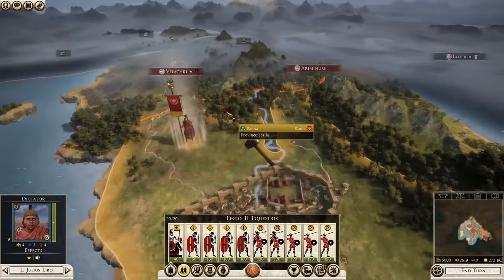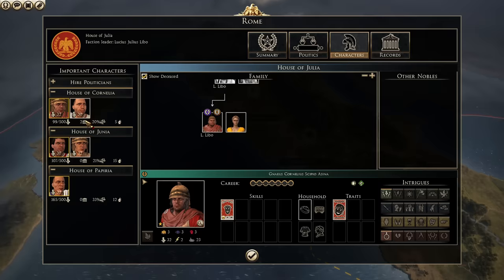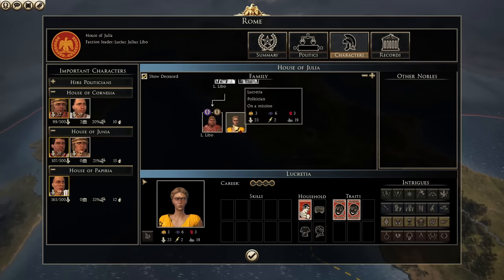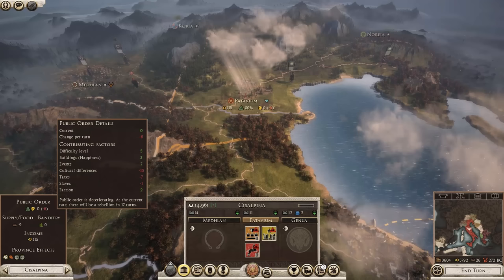Did you know that if you send a family member as a diplomat multiple times in a row to a nation, they will eventually give you a settlement for free? Of course, only for factions you have peace with and only factions with multiple settlements. This actually happened to me in a Rome campaign I played recently, which I certainly did not expect. After the Veneta expanded, I managed to get a free Patarium as I was sending diplomat after diplomat to them.